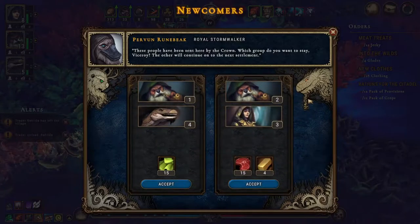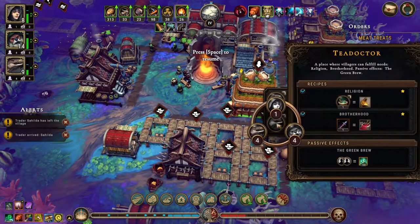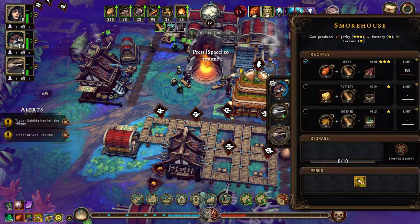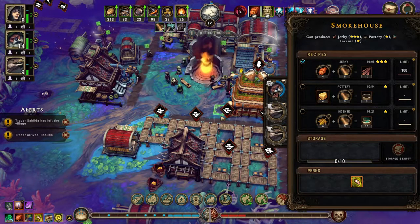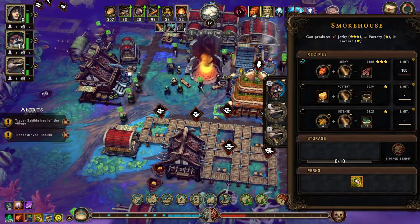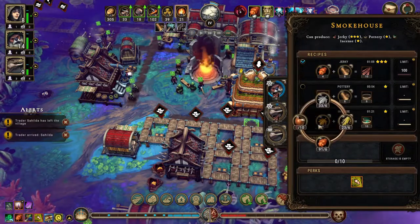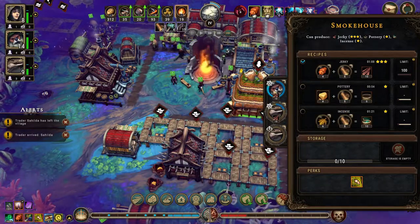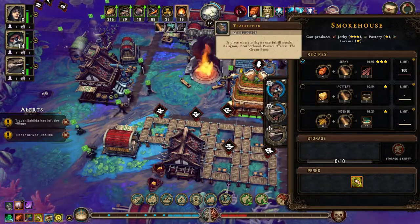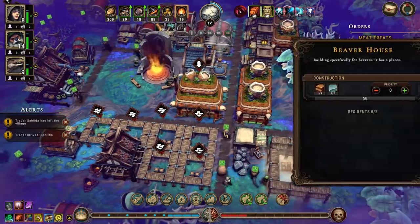Let's prioritize that. We have four lizards but we don't have any of this stuff right now. Let's put another lizard in there who can finish making that jerky, then we'll get another lizard in there — or just leave it at two maybe.